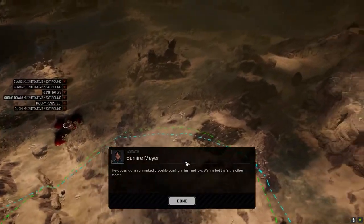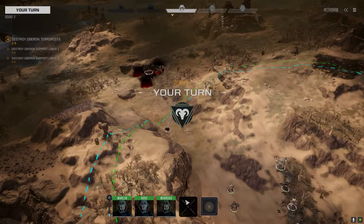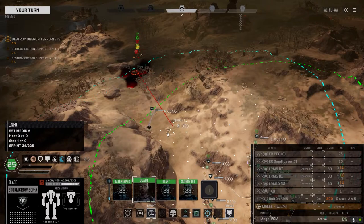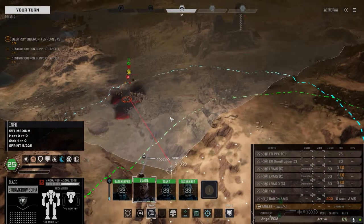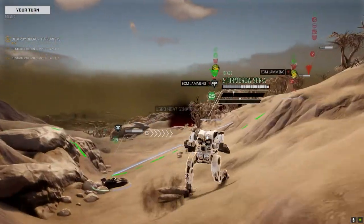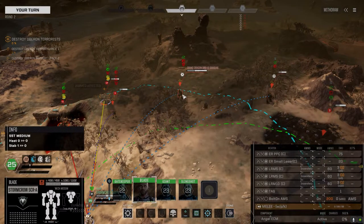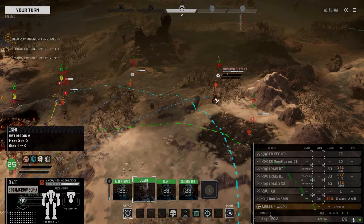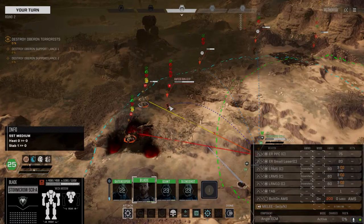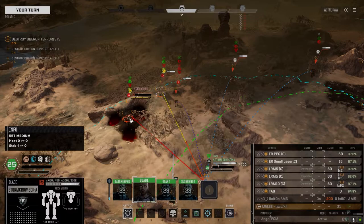I'm marked — dropship coming in. So these guys are technically going to be fighting against the enemy and against us at the same time. As long as we allow them to fight the enemy — what the hell have we got here? Grand Dragon, Timber Wolf, Pride, Rapier... oh my god, there's a lot more than I thought there was going to be here. All right, this guy's got to go.